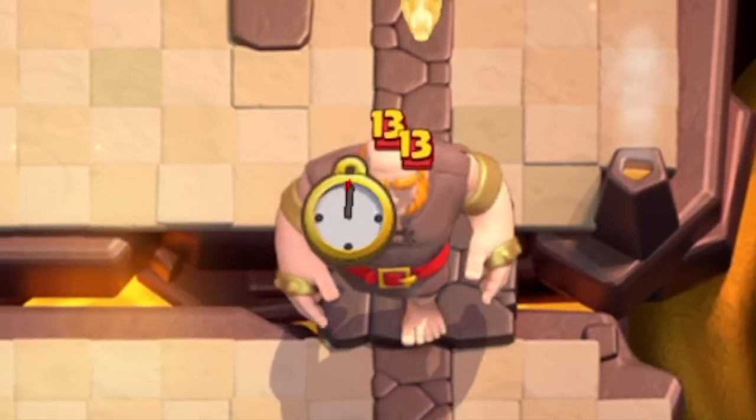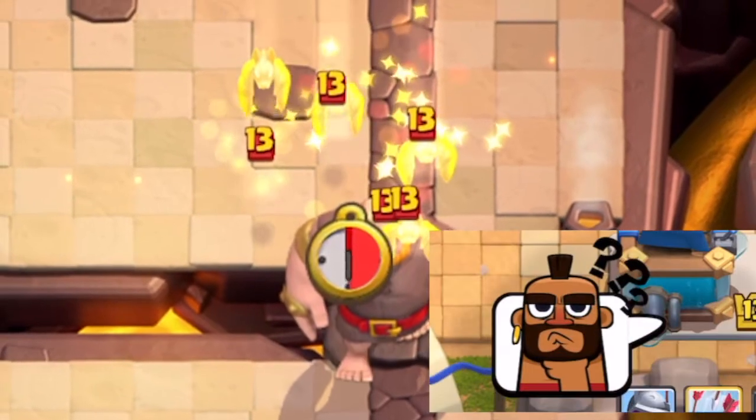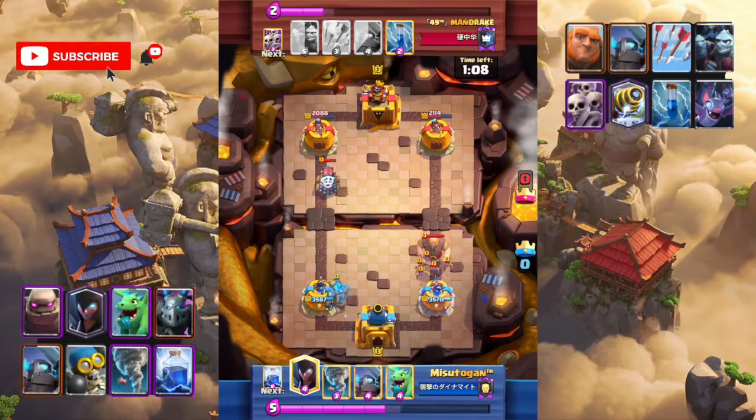Well played by the opponent using giant and bats. What should we do? If we use elixirs to defend on the right side, the golem will be killed and we will lose 8 elixirs. We should concentrate on the left to make a tower trade.